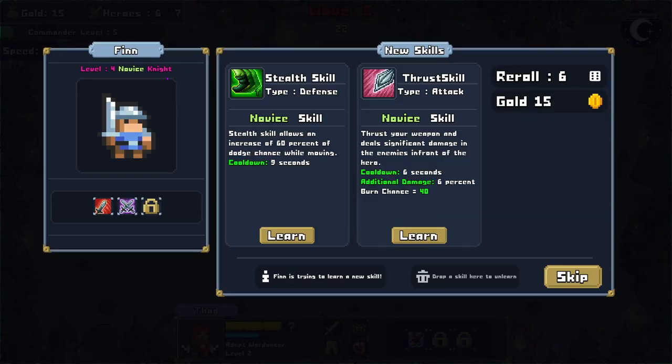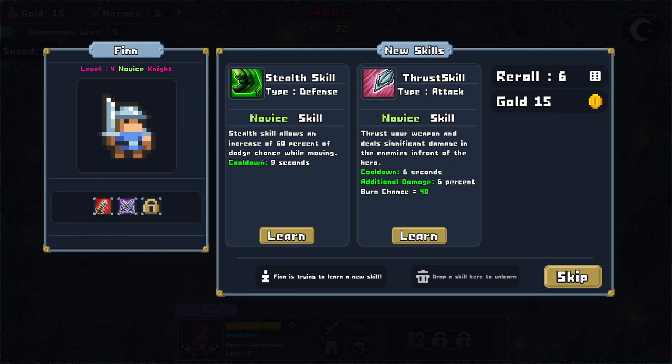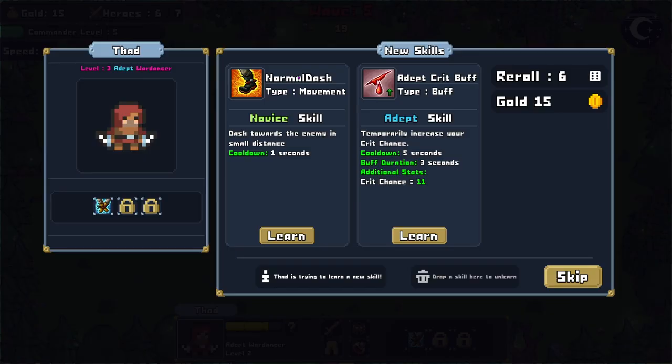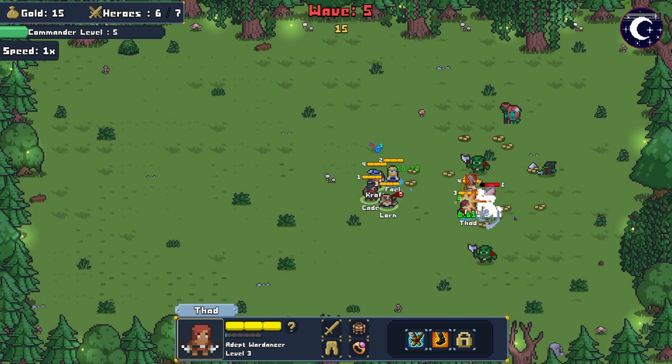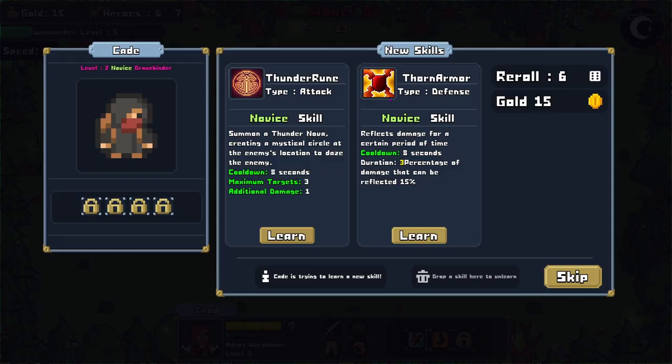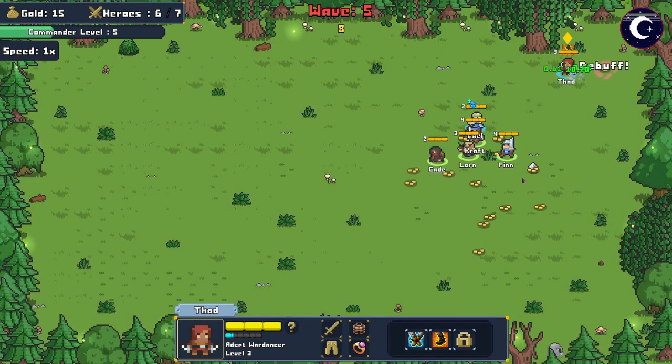Victory! Champions! Whenever you start Finn in the front it tends to work better. More attack speed — obvious perfection. My knight Finn: double slash, stun — see what he's got. Increase of 60 dodge chance while moving. Brush your weapon and deal significant damage to enemies in front — burn chance. We don't really need the damage, the dodge chance might be good — let's try that. The adept war dancer: dash towards the enemy a small distance, temporarily increase crit chance. Let's keep the tanks mobile.